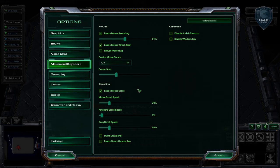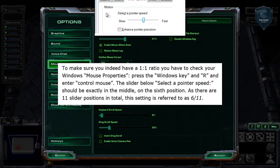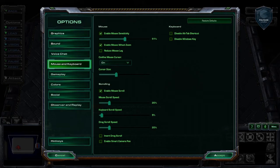Go into your Windows settings by holding Windows R and typing in 'control' then 'mouse' — this will bring up your mouse settings. You'll see it usually says 'Buttons'; go over to Pointer Options and where it says Motion, make sure that's set to the sixth item. There should be 11 total, so it's right dead in the center, five on either side. This ensures you're using your hardware rather than software.